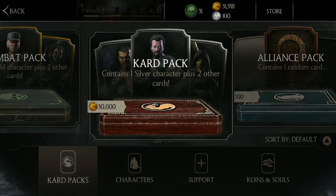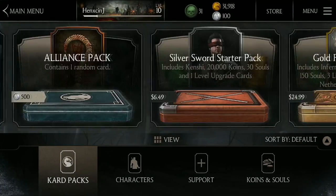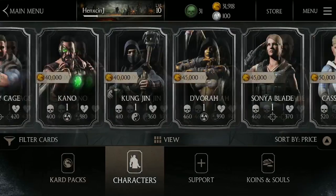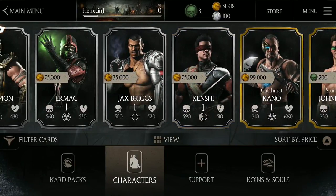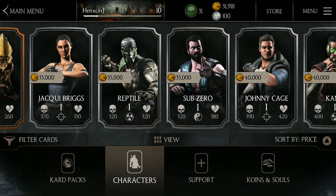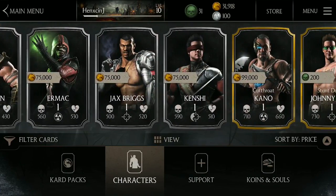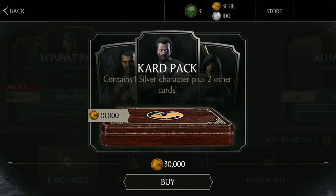I think people have been getting gold characters out of these like glitches or something, not sure. I'm going to be choosing my pick for this video. I reckon I hope I get Kenshi, but I reckon we're going to get Reptile. If we do get Reptile then we'll only be saving five thousand coins. If we get Kenshi we will be saving a lot more — probably around forty to forty-five thousand coins.